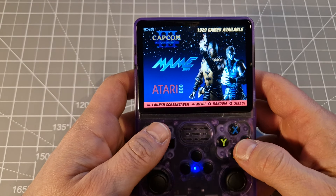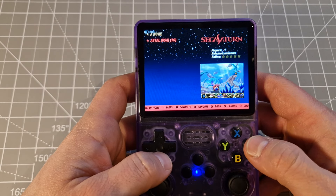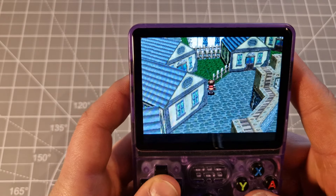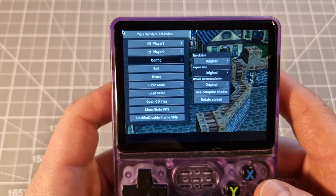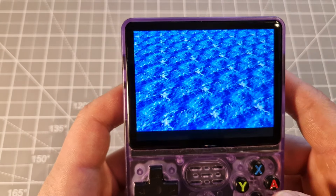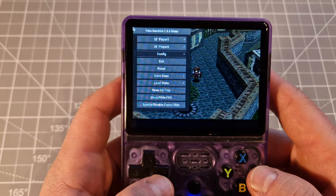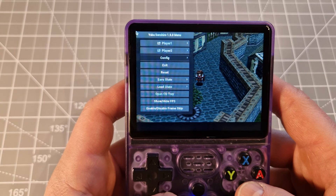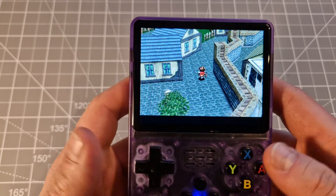We're going to another system which is Saturn. As I said, I'm using the standalone version. We've got that one, going to options, configuration — resolution for example times two. Still working. We'll push it more — times four. It's slowing down now, looks better but is slowing down. That's how it works.